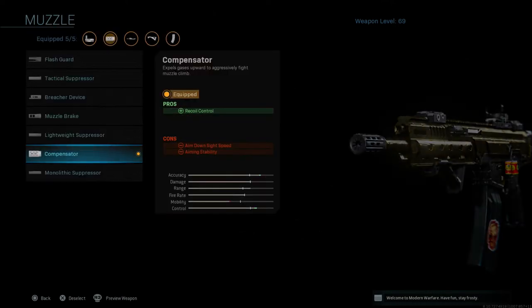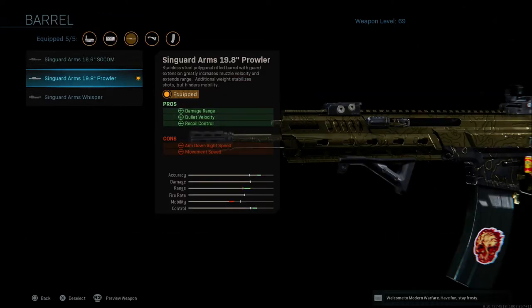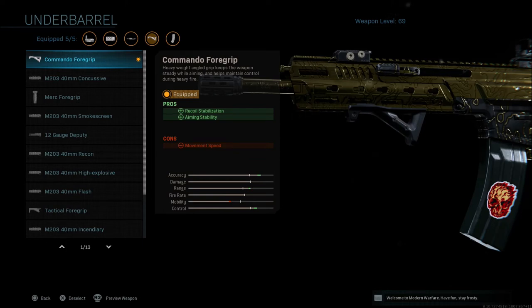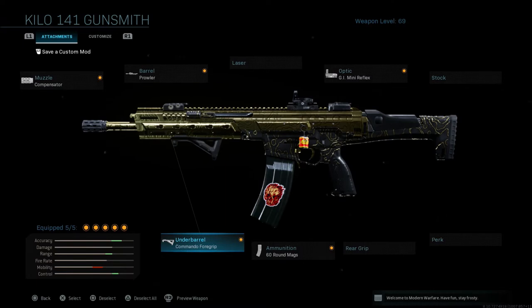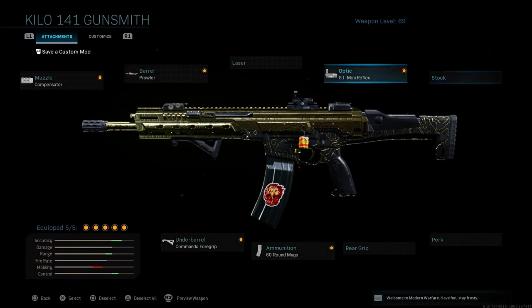The Kilo class I like to run in Ground War uses the Compensator for recoil control and aiming stability, the Syngard Arms 19.8 Prowler Barrel for damage range, bullet velocity, and recoil control, the GI Mini Reflex sight, and the Commando Foregrip for recoil stabilization and aiming stability. The Compensator and Commando Foregrip pair very well together. I also run the 60-round mag since you need more ammo than a standard 30-round clip in Ground War. I prefer to keep a sight on this Kilo because of muzzle flash, especially without a silencer.